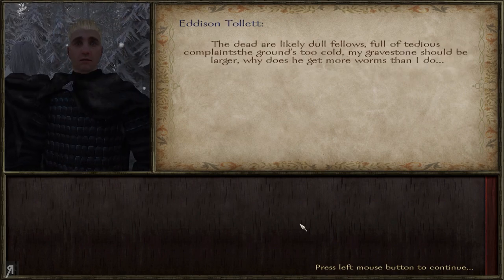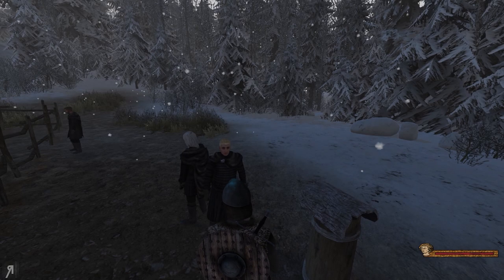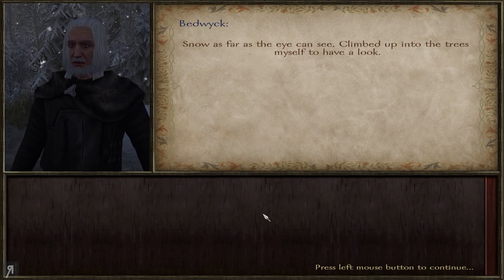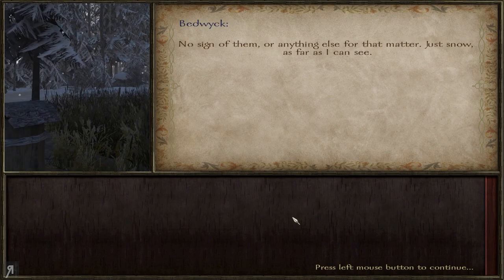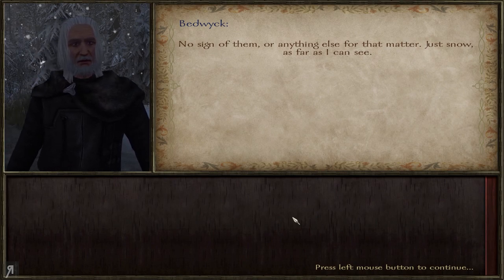The ground's too cold, my gravestone should be larger, why does he get more worms than I do? Snow as far as the eye can see — climbed up into the trees myself to have a look. What about the wildlings? No sign of them, or anything else for that matter. Just snow as far as I can see.